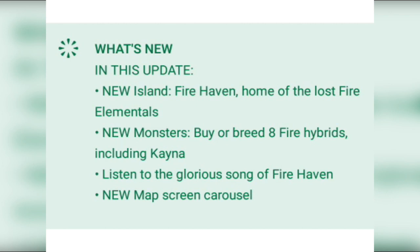New monsters - buy or breed 8 fire hybrids, including Kena. Listen to the glorious song of Fire Haven, and there's a new map screens carousel.